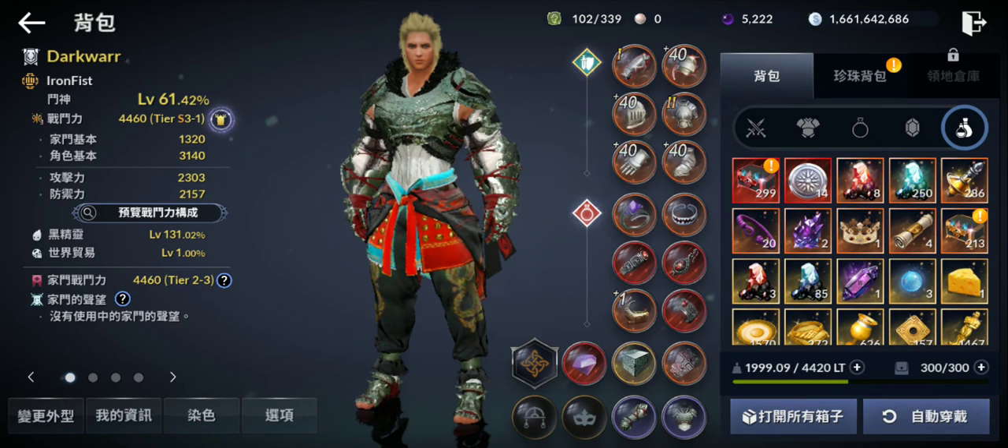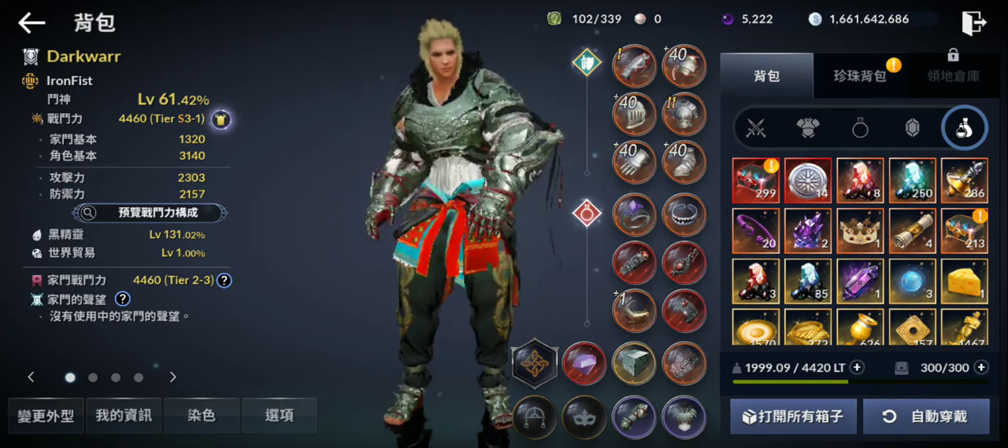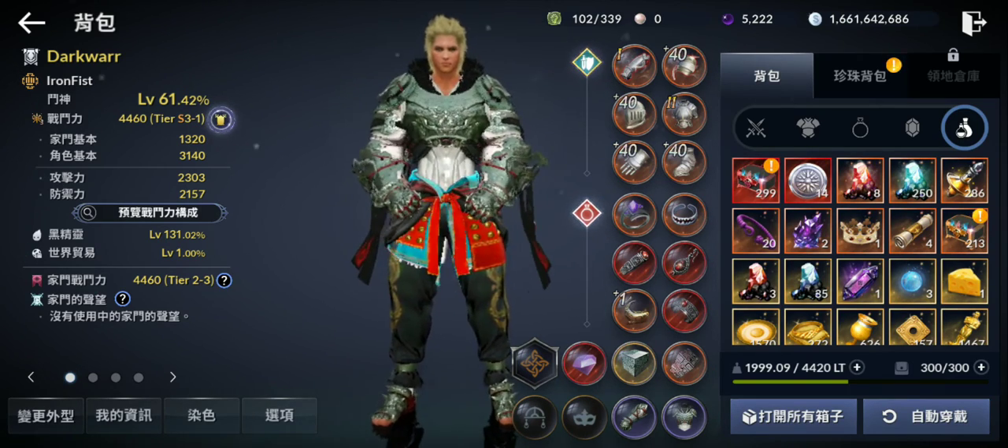Hello guys, welcome back to Black Desert Mobile Taiwan version. I'm gonna show you how you can enhance the gear after plus 40, so you know what to expect on the global. After 40 there is a new system. Right now for us I think 35 is the max enhancement, there will be 40, and after 40 a new system.